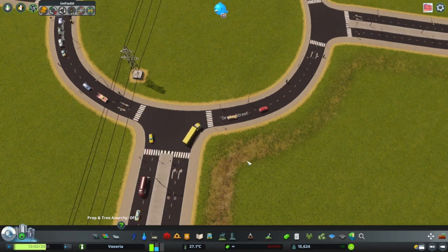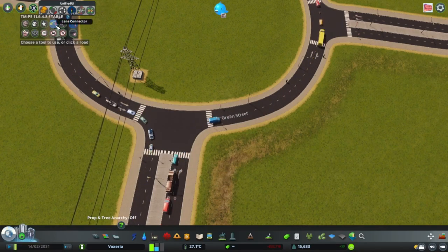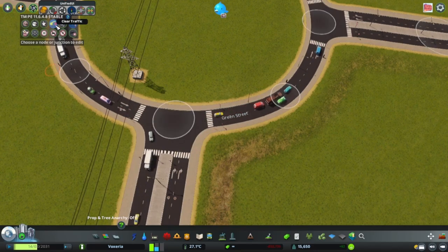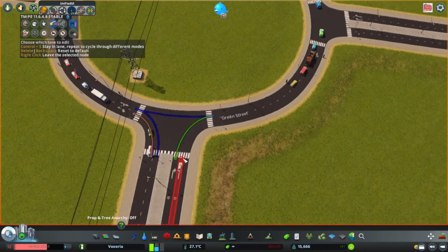Last step is the beautification. We will first of all want to go into TMPE and tell the AI where to go. I like to grab the lane connector tool and draw the paths for the cars. So I want the cars to be able to leave the roundabout from both lanes — connect like this. I also want cars on the inner lane to be able to stay inside the roundabout. Perfect. Now repeat this on all the connections.